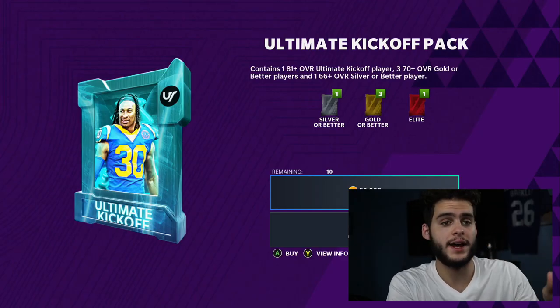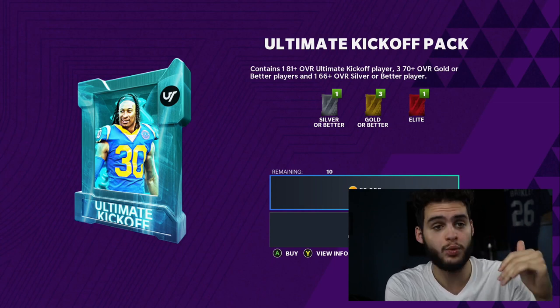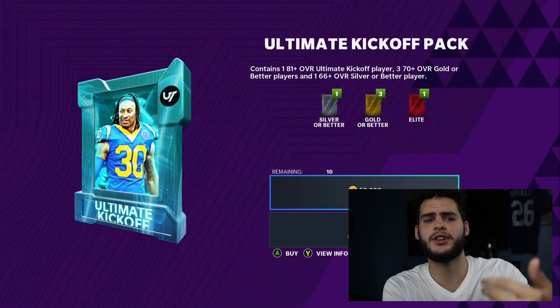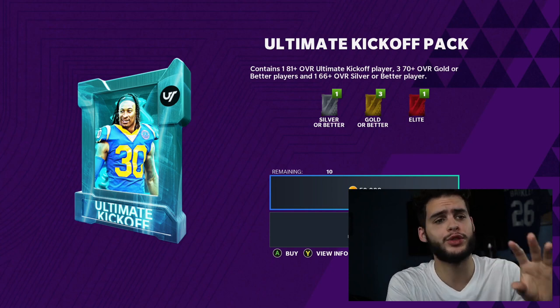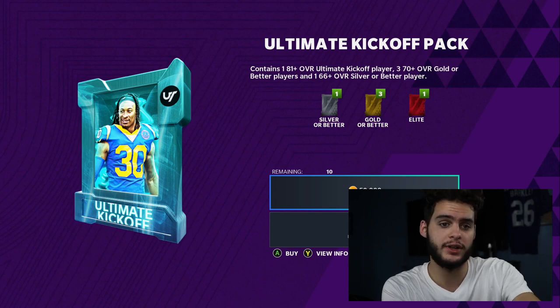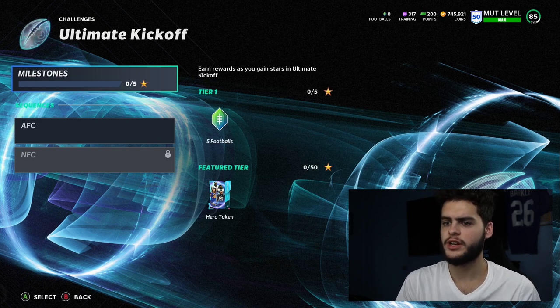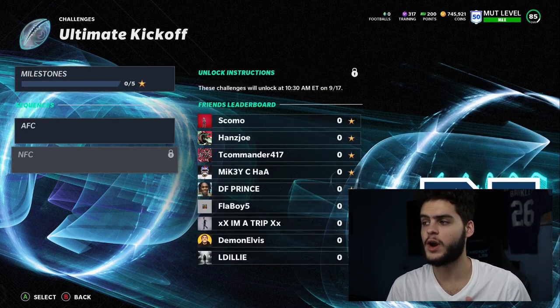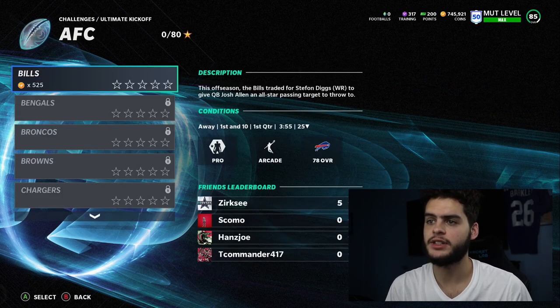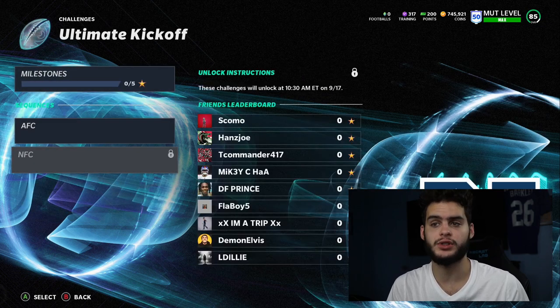They did confirm it is just one hero as of now for free — I said two at some points in this video, but it was speculation. It is just one for now. Could they do two and just not want to spoil it? Possibly. This appears to be a two-part promo — the NFC token challenges do not unlock until September 17th. The AFC gets you 80 stars, so to get the free player you'll have to wait for the NFC drop to get the final 20 stars.